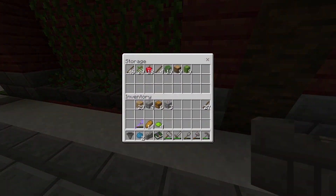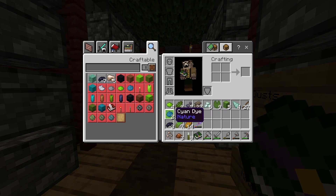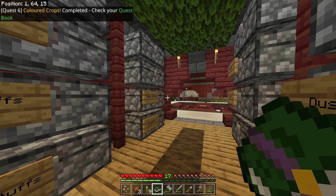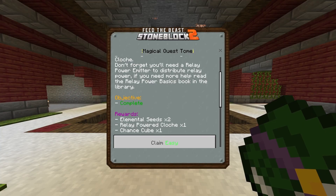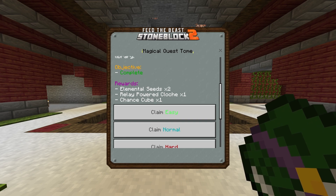We'll go to the cactus, grab all this, cook it - we're actually missing one cyan dye which is in here. Colored crops - done! Elemental seeds times two, relay power cloche times one, and another chance cube.